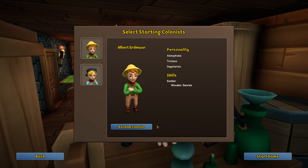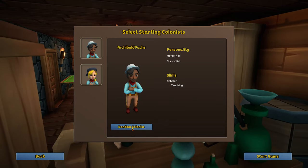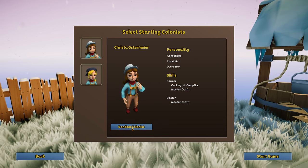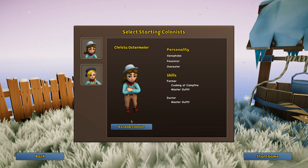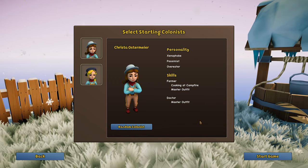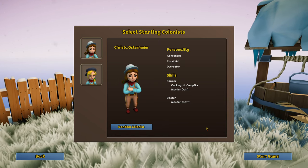Tireless is a great skill, as well as 'Optimist' — it always gives them a positive mood boost. Things to avoid for personality: one is called 'Dumb' — you do not want Dumb. It makes it so they can never learn any more skills; their levels never rise. Avoid 'Pessimist' as well — it will give them a negative mood permanently.